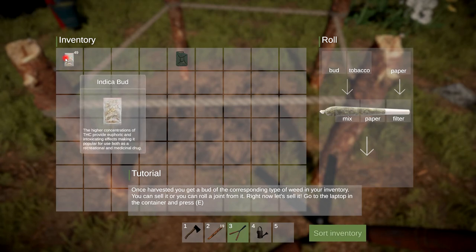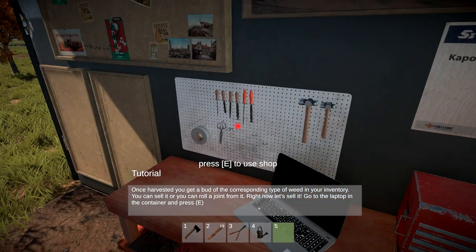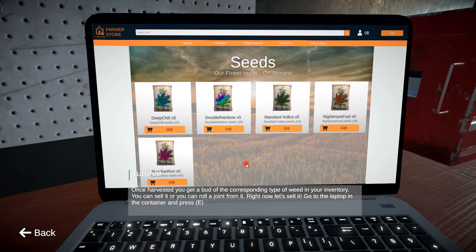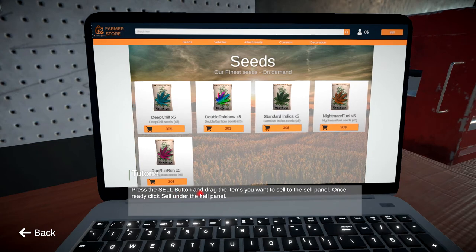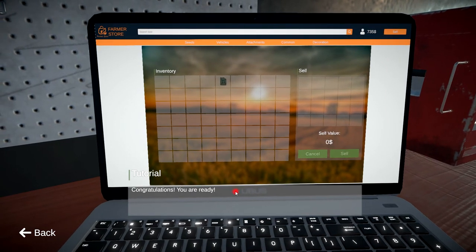Once you've harvested you get a bud of the corresponding type of weed in your inventory. You could sell it or you can roll up a joint. Right now let's sell it - go to the laptop in the container and press E. Nice little container, I could live here forever. Press E on the laptop to use the shop. Wow, look at this - different types of seeds. Press E to sell, press the sell button, drag your items to the sell panel, click sell. Congratulations, you made some money!